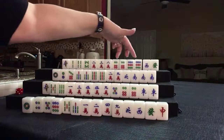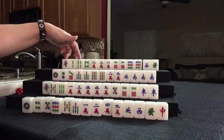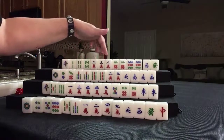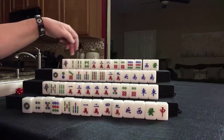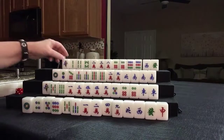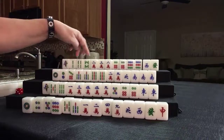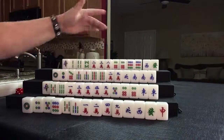We have 1, 4, 7. We do have 2, 5, 8 potential here — and 2, 5, 8 potential with cracks. We still need a 1, 4, 7, so I would discard those. I think what I would do here is try for knitted straight — discard the 2, 8, and the 3. Focus on pairs; if we pair up, switch to all pung.